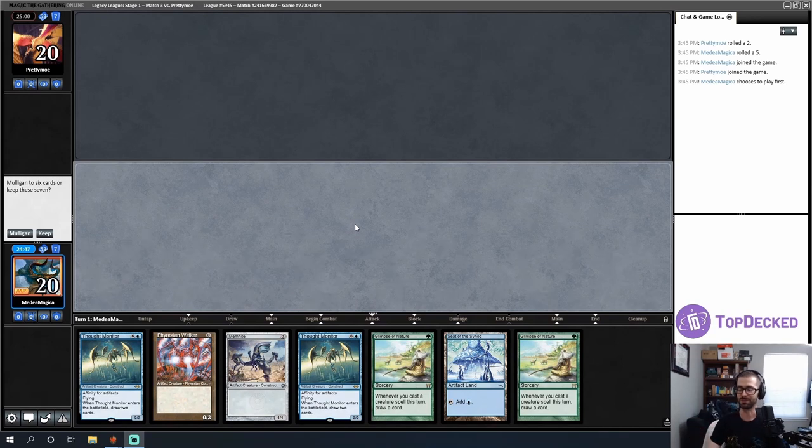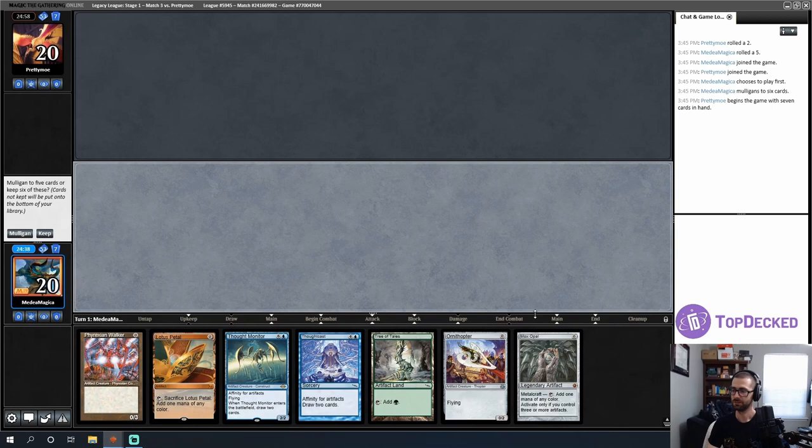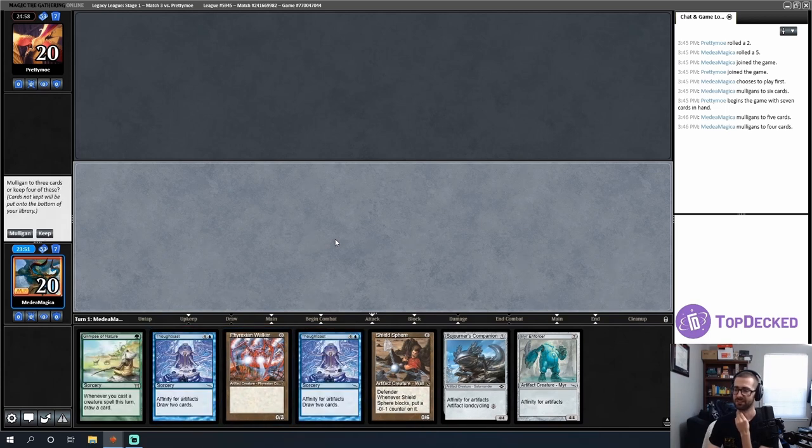My opening hand has double Glimpse but no green mana — I can't get to Thought Monitors, shipping this one. Next hand can play three artifacts then cast a Thought Cast for two with Thought Monitor waiting — probably acceptable, but do I just want to try for a Glimpse kill on the play? Probably, honestly — let's mulligan. Immediately punished for my hubris. On four, how are we looking? I play four artifacts on turn one — nope, alright we're committed going to oblivion. Found the Glimpse but not the mana to go with it. Going to three. Land-Glimpse-idiot is better than this hand.